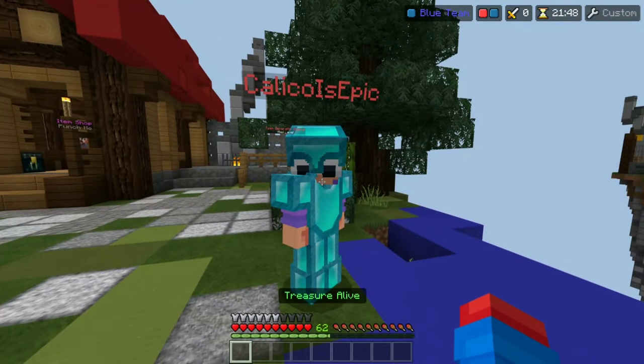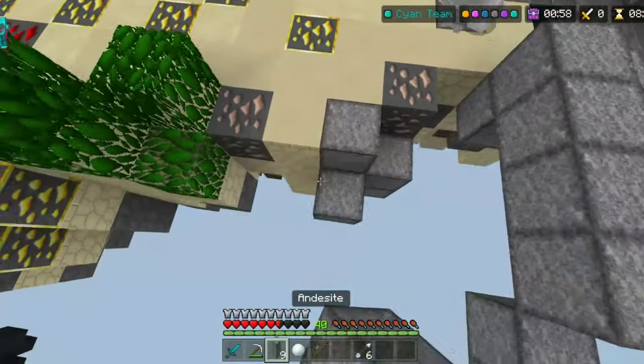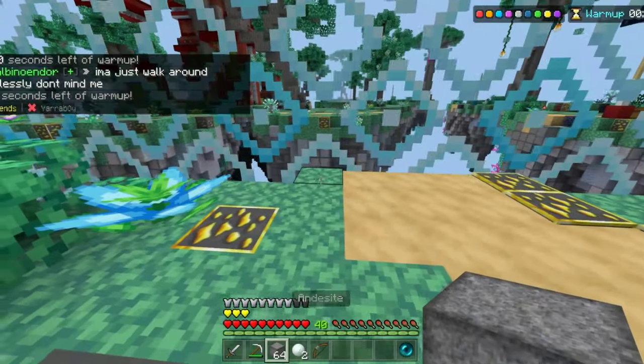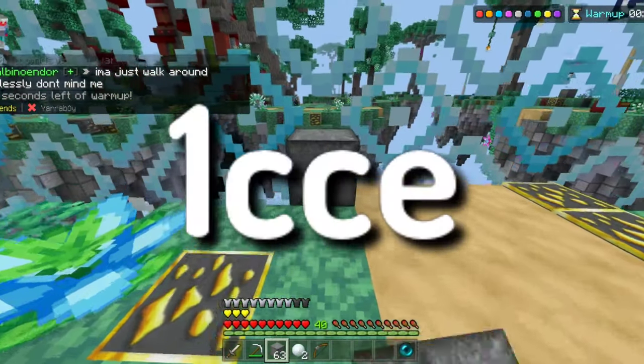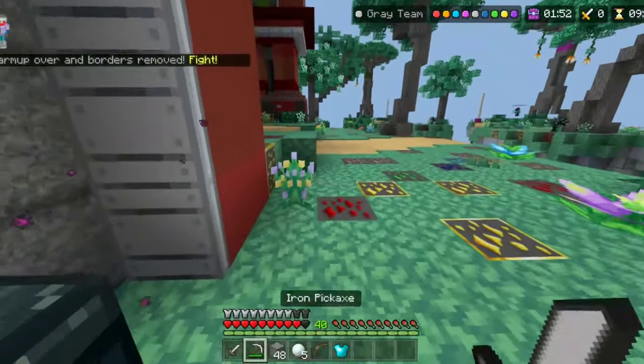Just kind of the basics. When comboing in either Sky Wars or Treasure Wars, I recommend the pack I use most of the time, which is the ICCE pack, which I'll link in the description. I hope these tips were helpful, and see ya.